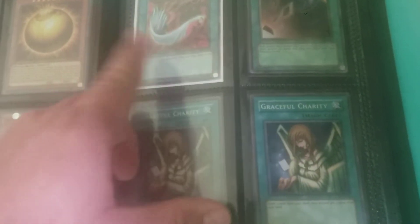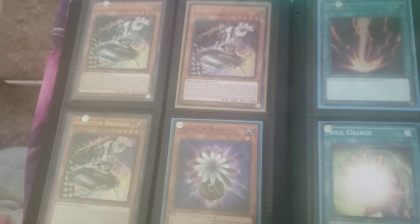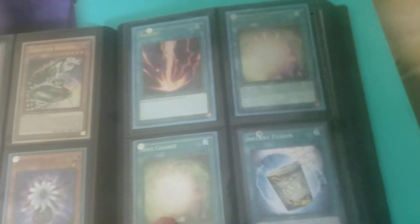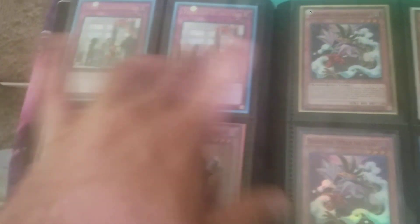These are Supers. The Pot of Greed is just a Black Rare. That's the other Duster. These guys are Ultras. That's Common. That's Ultra. I've got one Super and one Common. These are all Ultras.